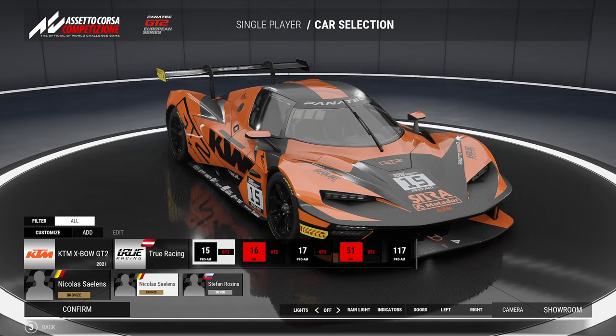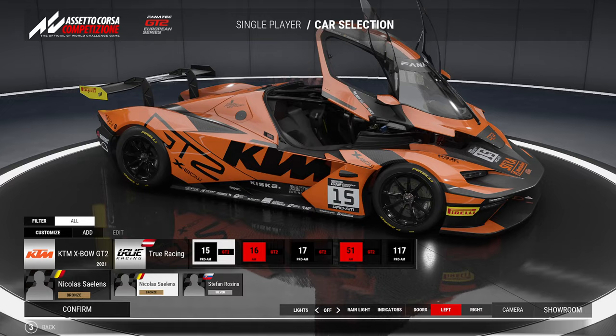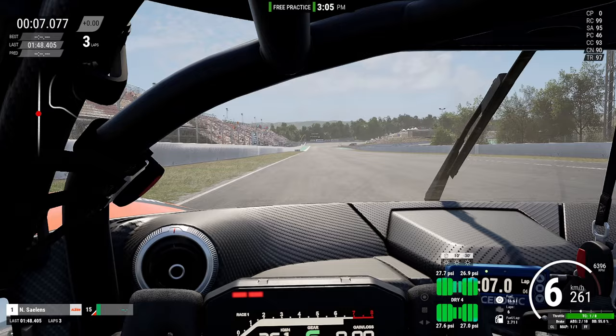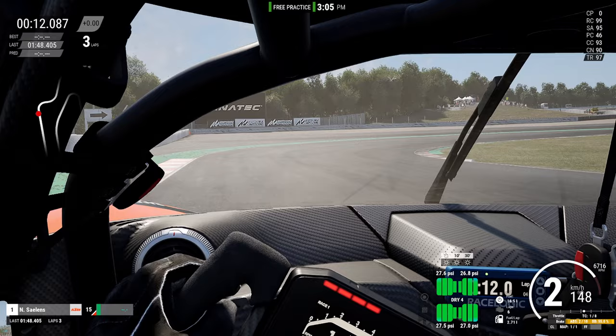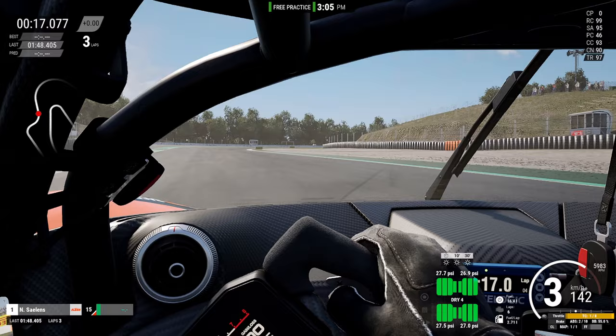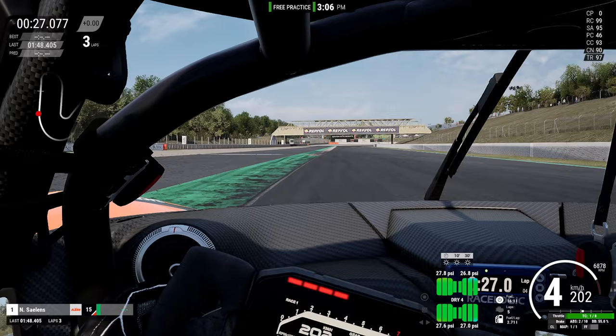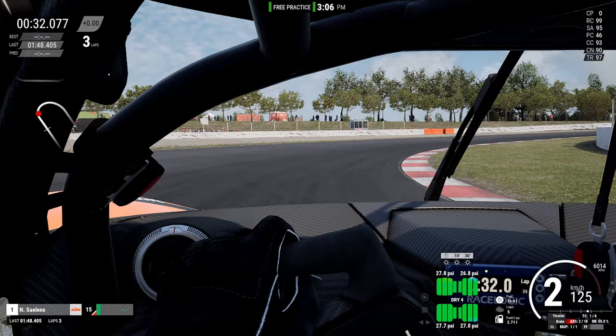The next car is the KTM Crossbow GT2. This one looks amazing in my opinion — very different. You can open the doors and the canopy. It also drives quite nicely. We are now at Barcelona, another track I wanted to try in the GT2s, and once again braking points are the main thing you need to adjust. This car I think drives even better than the Audi did — very stable and still quite pointy. I really had a lot of fun in this one. From what I've heard from some preview streams of this DLC, it might not be the fastest right now at least on some tracks, but we'll figure that out in the coming days and weeks.